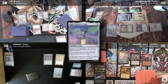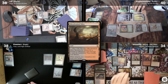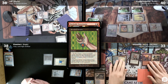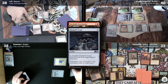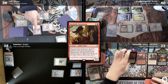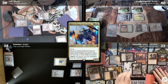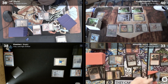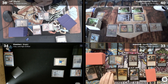Memo draws and plays a Bloodstained Mire, cracks it for a Plateau, then casts a Dockside Extortionist. I react by activating my Jeweled Amulet, and I also crack my Tormod's Crypt to exile Rafa's graveyard. I don't target Memo because his Underworld Breach was already exiled with the Demonic Consultation. Memo gets 5 Treasures, then pays 5 mana to cast Derevi. On ETB, he untaps his Mox Diamond. He moves to combat with Najeela, creating a Warrior Token, which gives him 2 Derevi triggers. He uses those triggers to untap his lands and then passes his turn.